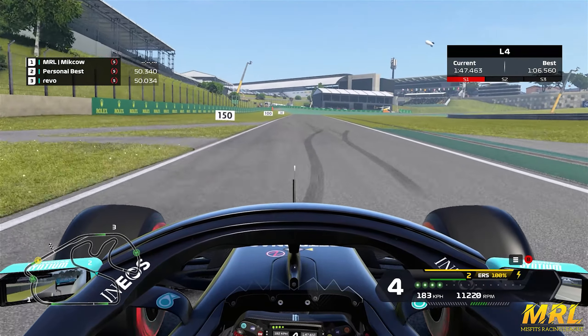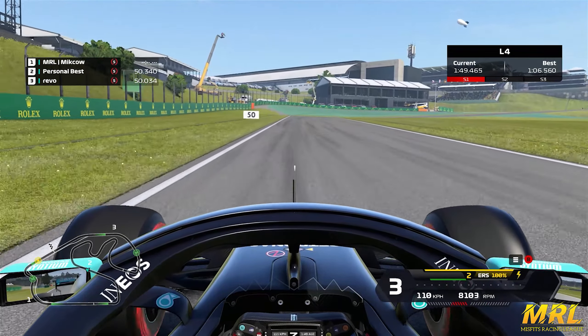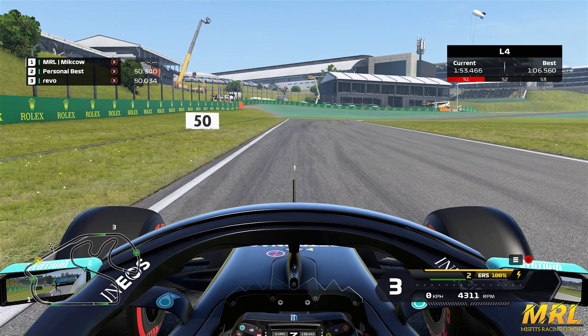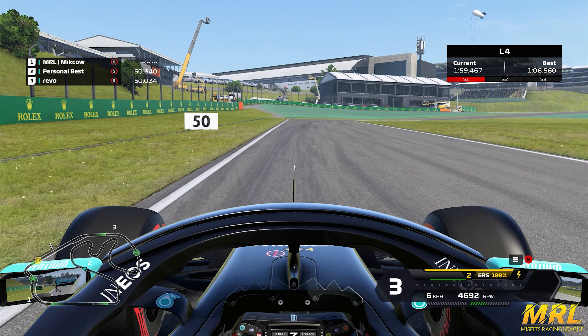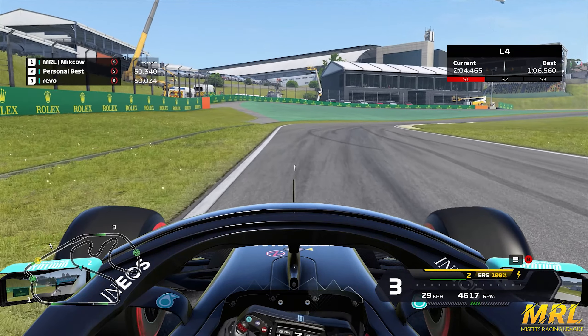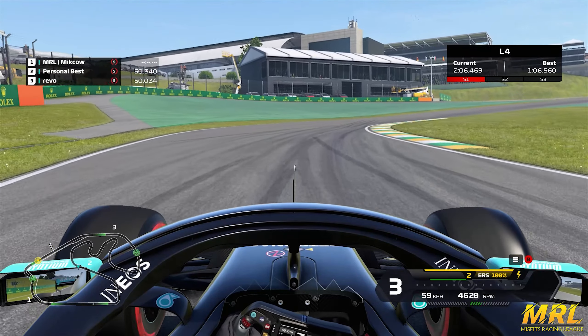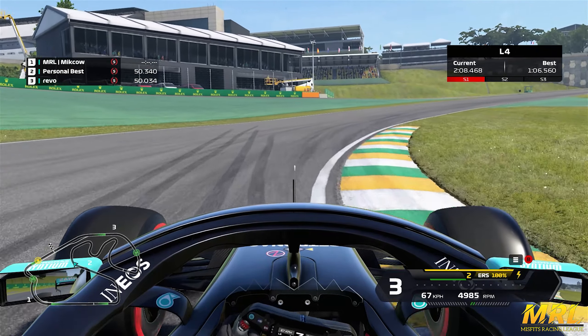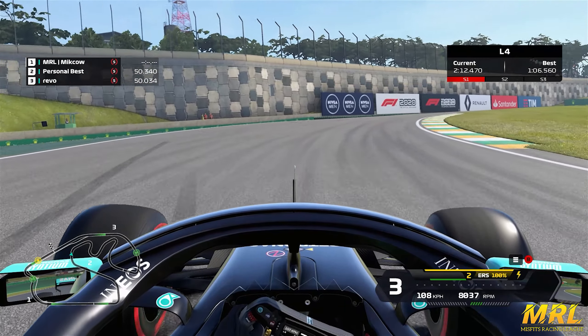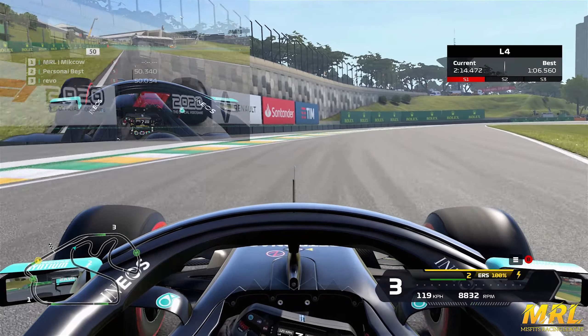It's all about keeping the car nice and tidy, and then through the double apex right handers of turns six and seven, going uphill with a completely blind apex at turn seven — you cannot see it. You're coming up the hill in eighth gear; at the 50 meter board just a little dab on the brakes, and you want to aggressively turn the car in to the right. You can shift down to sixth gear to help get some extra rotation, and you want to be on the power as soon as you can without missing the apex at turn seven.